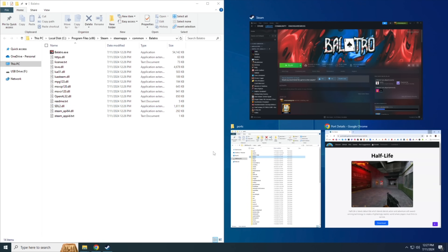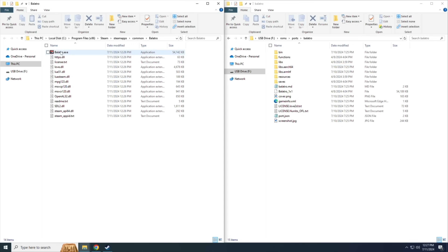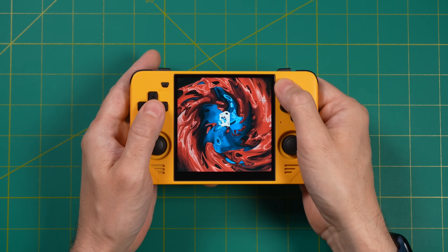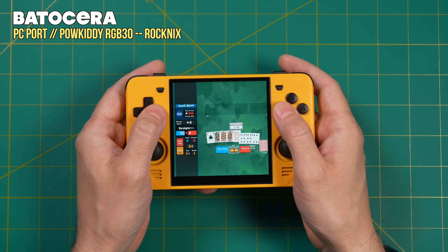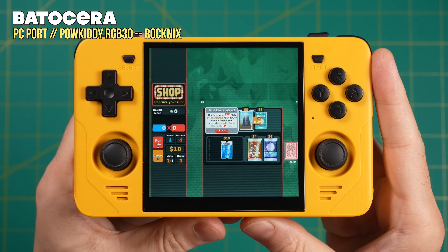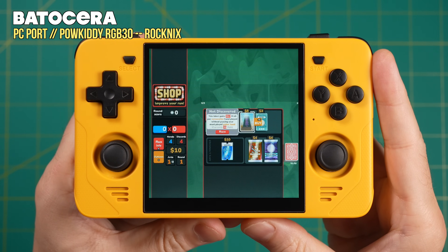Pull up the SD card, go into the Balatro folder within the Ports folder, and just copy over that Balatro.exe file — and we're good to go. Eject the SD card, put it back in the device, turn it on, and sure enough, as soon as you launch the game you'll be able to jump right into it. One nice thing about Balatro is it actually scales to the resolution and aspect ratio of your screen, so on the RGB30's 1:1 aspect ratio it fills the whole screen. However, the text in Balatro is pretty small even on larger devices, so on the RGB30 it's really hard to read.